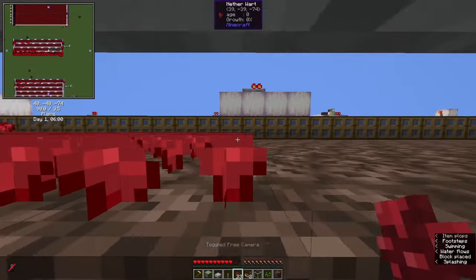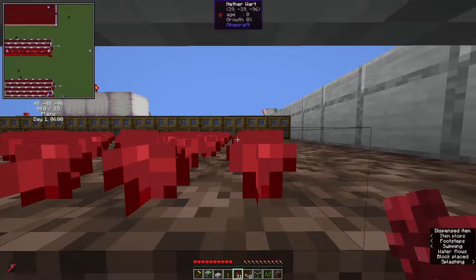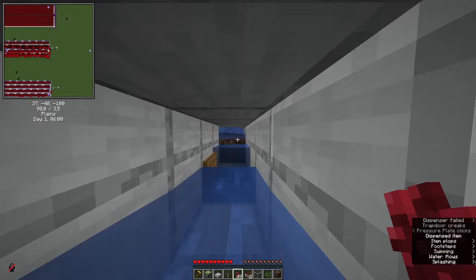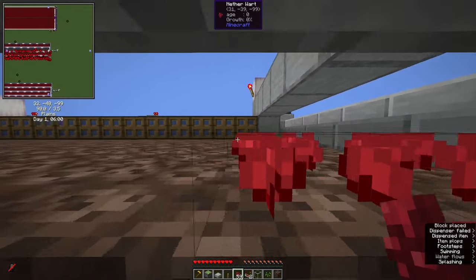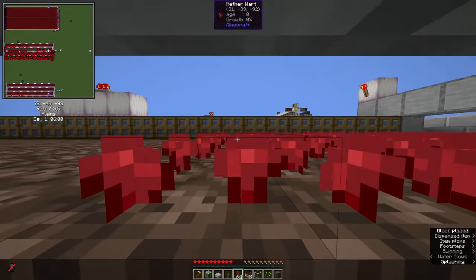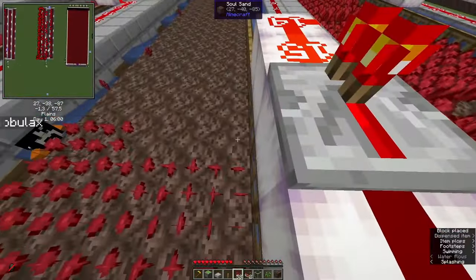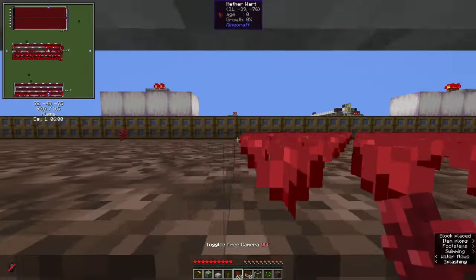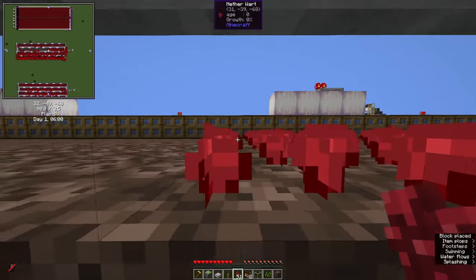The player crouches and gets into a water stream, and the water streams also take care of the nether wart transport. What happens is that we look exactly straight forward. As you can see from Xero's minimap mod on the left hand side, I'm looking exactly at the 90 degree angle and I'm looking exactly at the soul sand blocks that are furthest to the back.